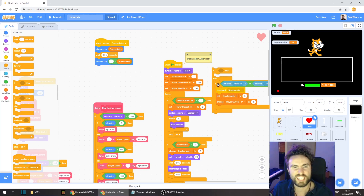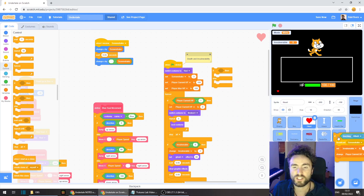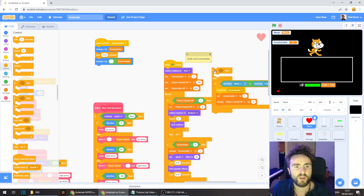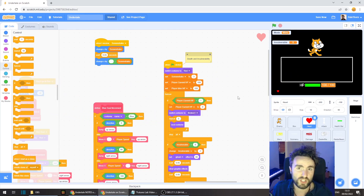Now we're going to send this "if touching attack" code into our gaster beam sprite — we're also going to send it to the attack sprite later, but the gaster beam is going to be a bit easier. So drop that into your gaster beam and we shouldn't need any of this so we can get rid of it. Before we go across to the gaster beam sprite to put in some code there, we also need a way to figure out if the heart is moving or not.